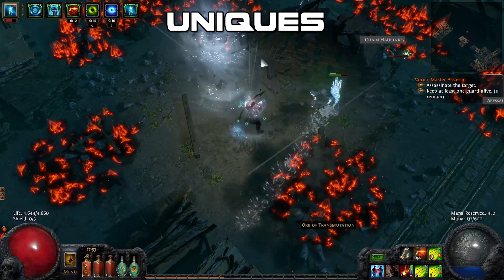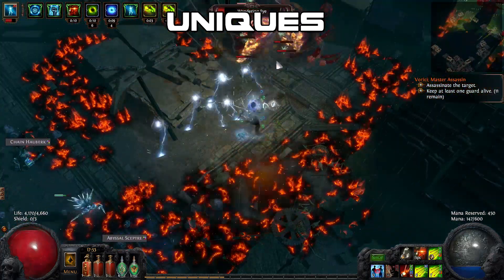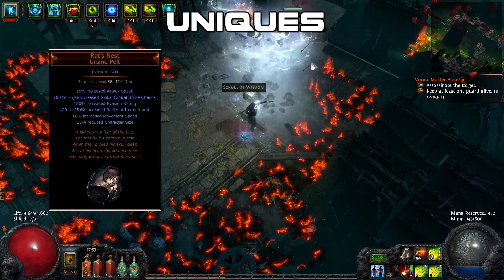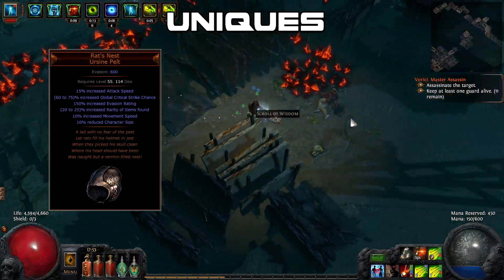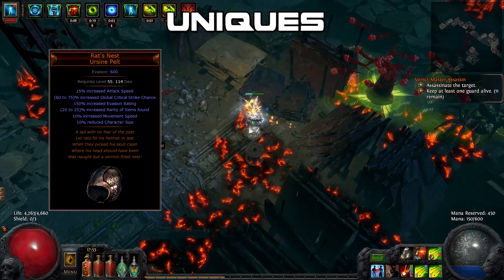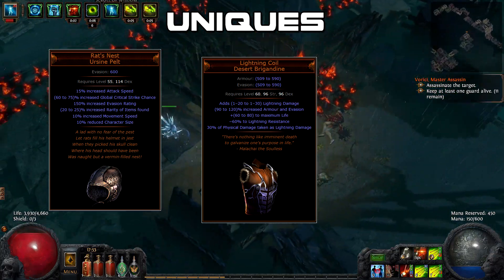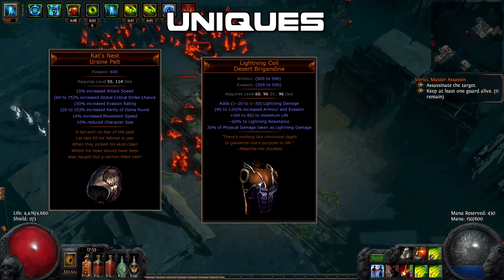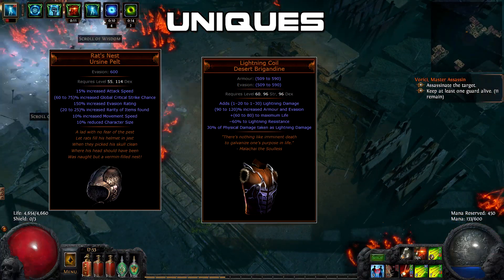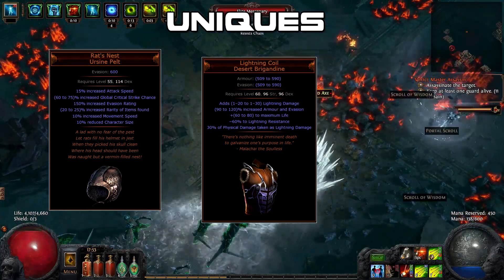When it comes to unique items, there are only three items I recommend for this build, and keep in mind that none of them are required. The first is the Rat's Nest Helmet, which provides a nice boost to evasion, crit chance, attack speed, and movement speed. The second item is the Lightning Coil Armor. Not only does it grant life and evasion, but more importantly it allows you to mitigate 30% of incoming physical damage as lightning damage, which is then mitigated by your lightning resistances, making you significantly tankier.